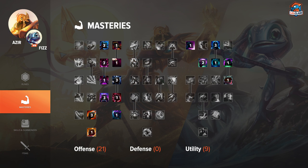For the masteries, as always on AP champs, I like to go 21-09. It's just the best page right now and the one I prefer the most, so just try to maximize the amount of AP you can get and grab Mana Regen.